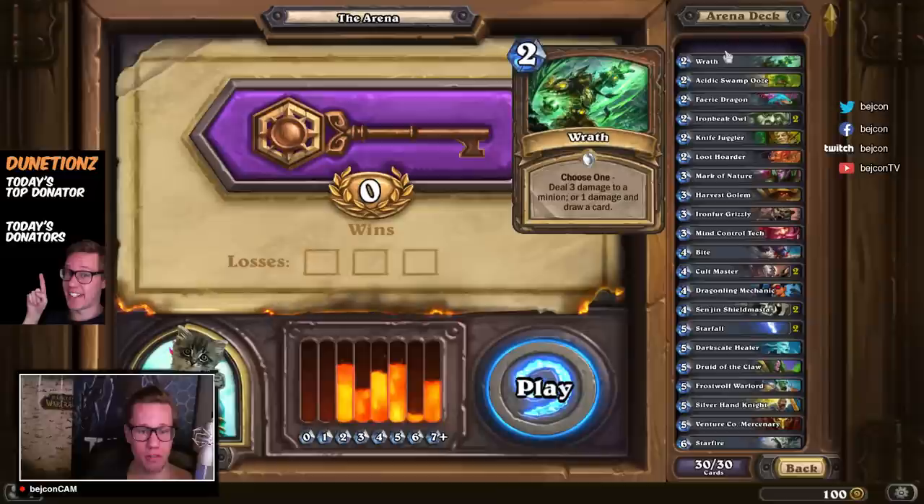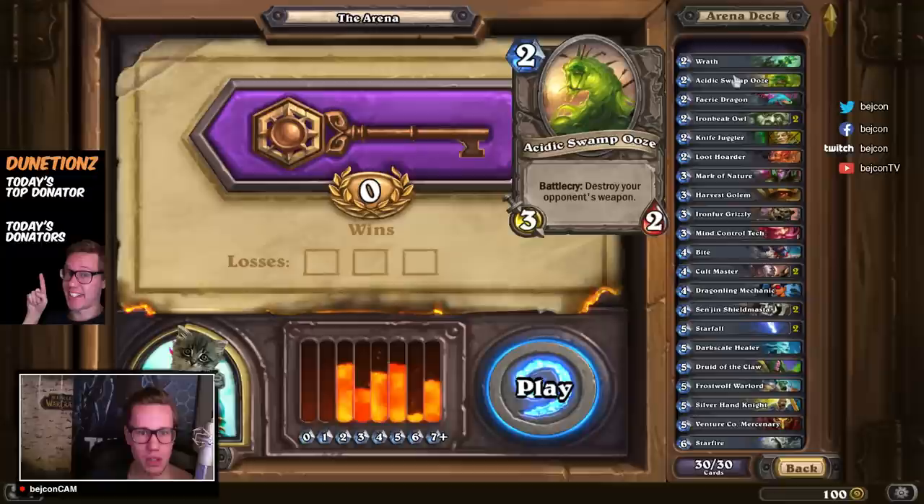We have a Rat — I would say the majority of times I'm picking this card is because I want the removal, which is three damage, or I want the card draw, or both. Acidic Swamp Ooze is basically just a good two-drop, and it also has a nice battlecry if we should meet a paladin or a warrior or something like that.